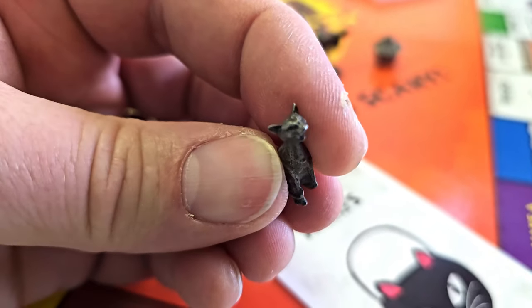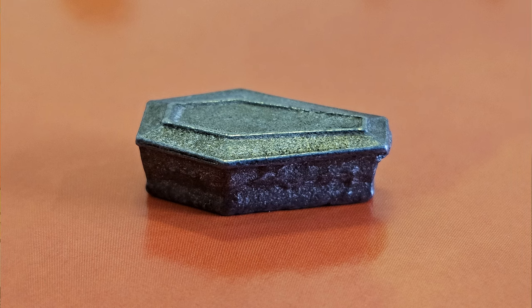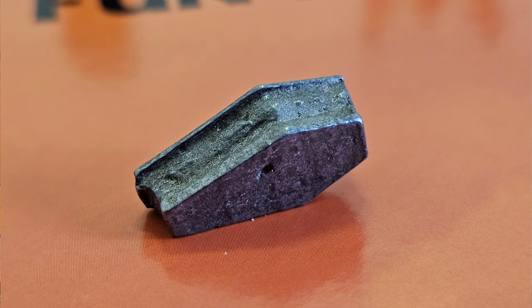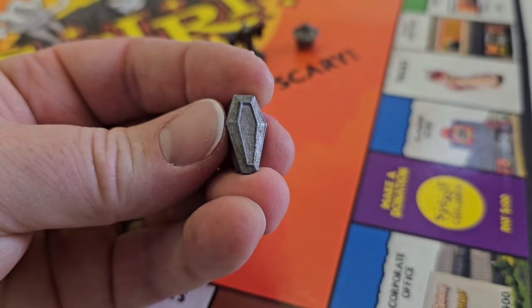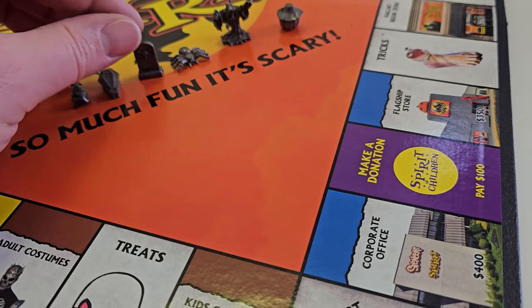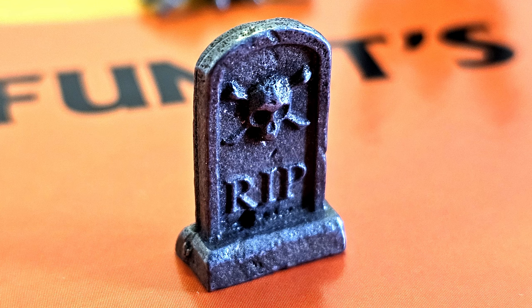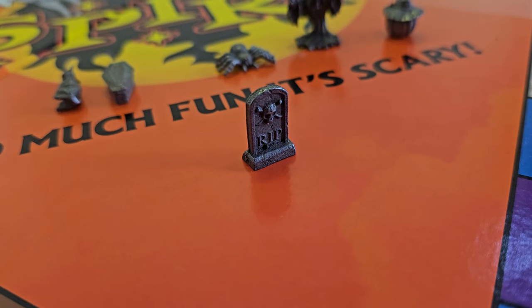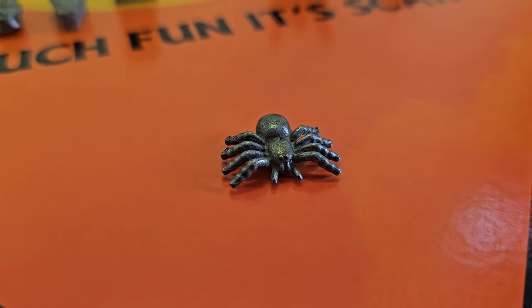Next we have the coffin — that is pretty dang cool looking. Showing all the sides, the back, the bottom, and the top — it looks pretty cool. These are a little bit smaller than I expected but still cool nonetheless. Next up we have the headstone, which is actually much more awesome than I expected. Up close you can see it says 'Rest in Peace, R.I.P.' with a skull and crossbones — that is awesome, and it stands up on its own.